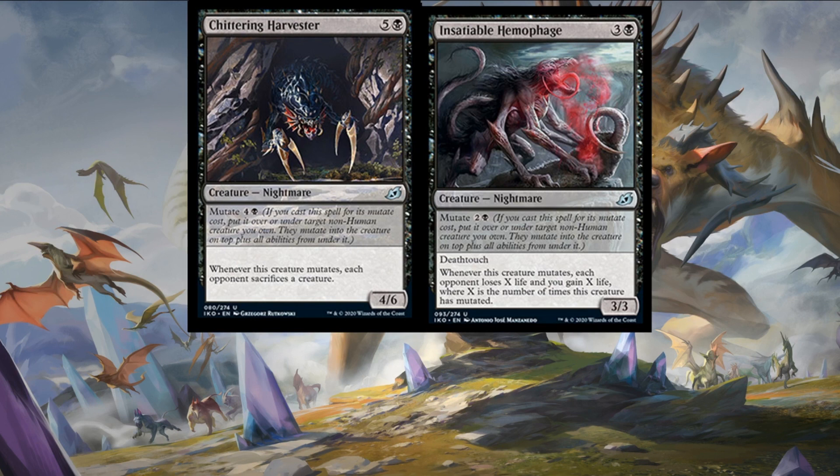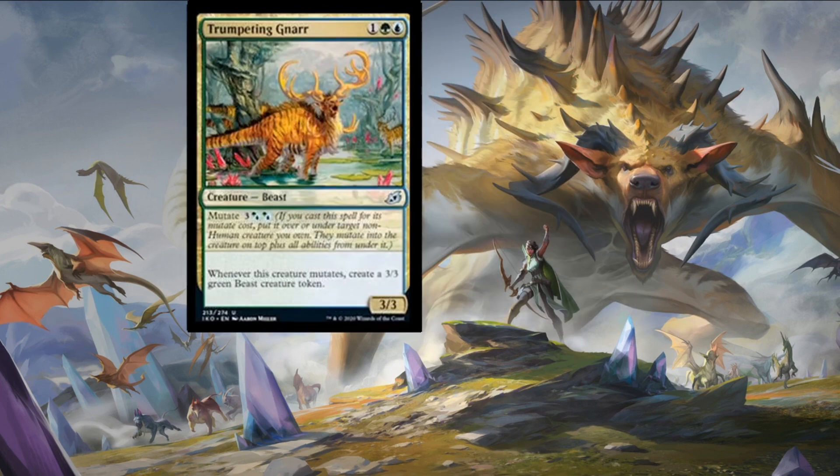Next up we have Trumpeting Gnarr — going all in with this solid mutate creature series today. Win more, or it could get you out of a tricky spot with extra board presence. To cast Trumpeting Gnarr you pay one colorless, a forest, and an island for a three-three beast with mutate. Whenever this creature mutates, create a three-three green beast creature token.